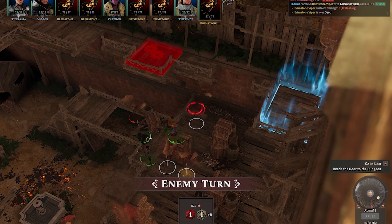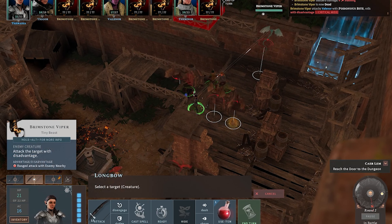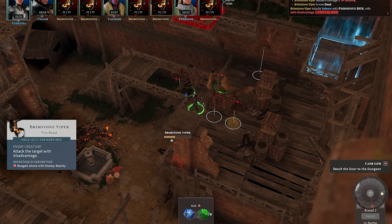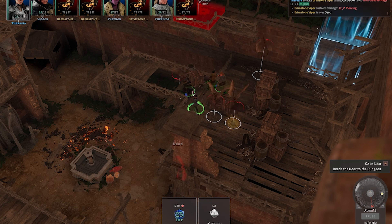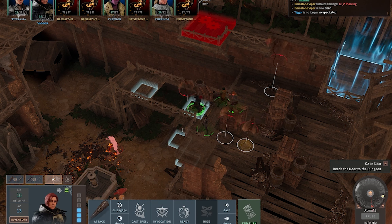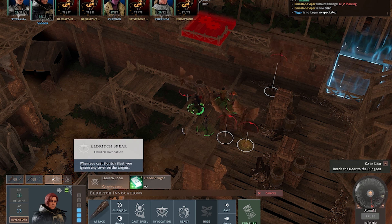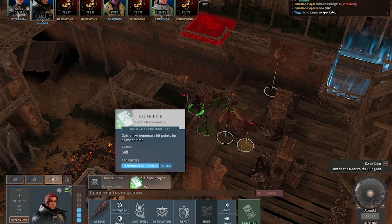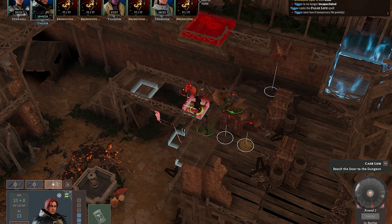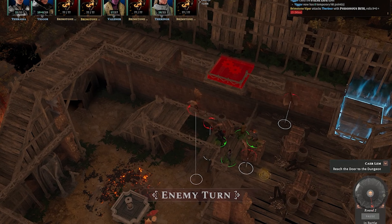Let's block again. Round two. Let's try to take this one out first. My warlock is able to do something, so let's start with that. He took quite some damage and was down to five HP so I figured I would use False Life to get him some HP.